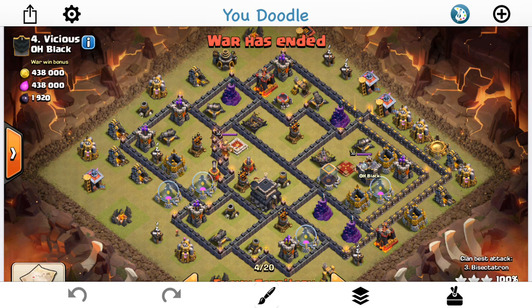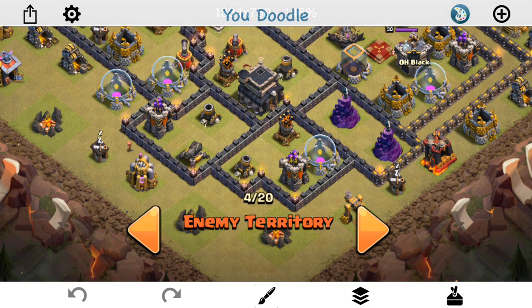Basically what I'm doing is starting off with the queen walk. What you want to do is find an area that could have single bombs, double bombs even better, but something you want to neutralize — probably a lot of point defense, something that's worthwhile for your queen to take out using three or four healers. You also want to make it through a spot where the queen is not being hit by any point defense. That's where you want her to take out the CC troops. So basically I'm starting my queen down at the bottom here.